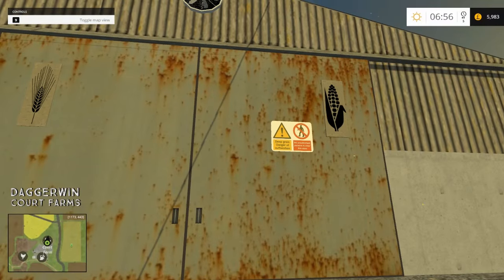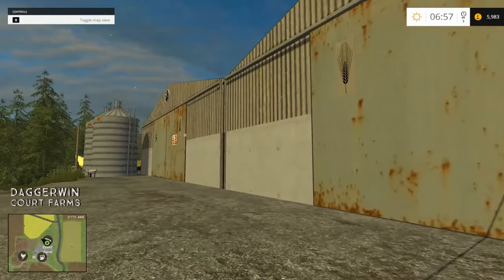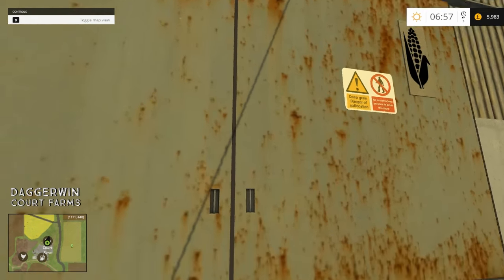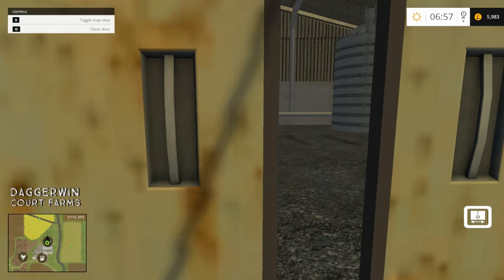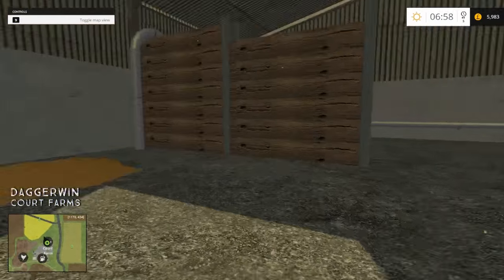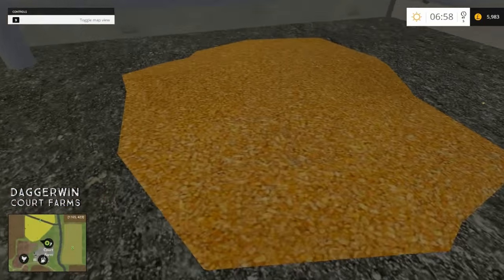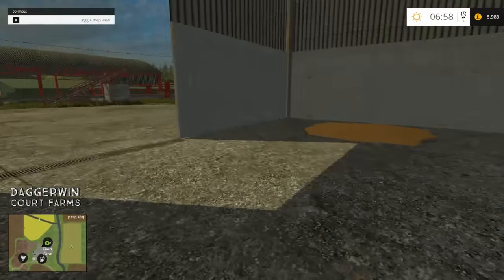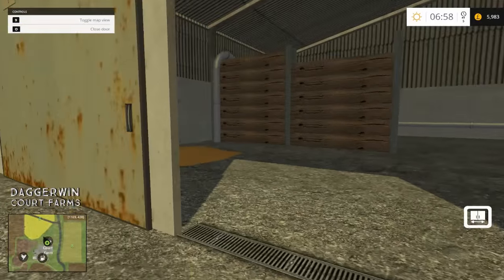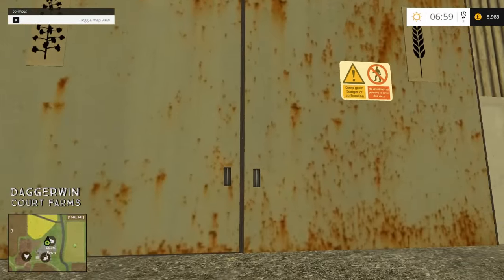This is our grain store. I like the danger signs there — nice touch. So this is for the barley and the corn first of all. That must be the corn and the barley is over here. So that is the first grain store. And the second one over here, as you would expect, has oilseed rape and wheat.